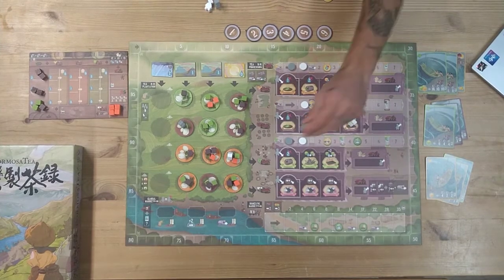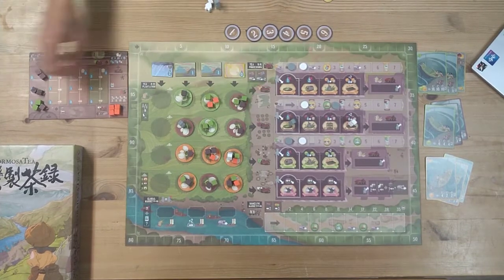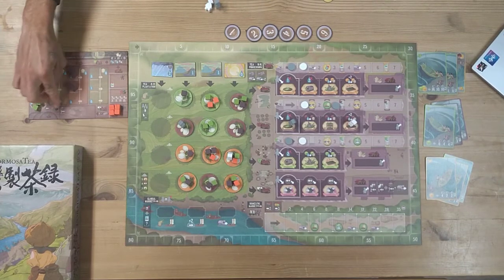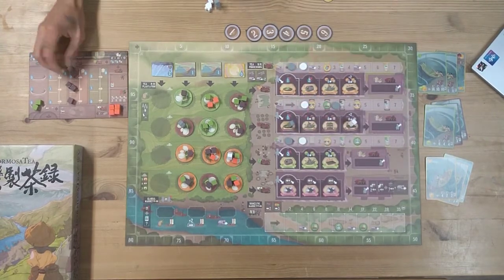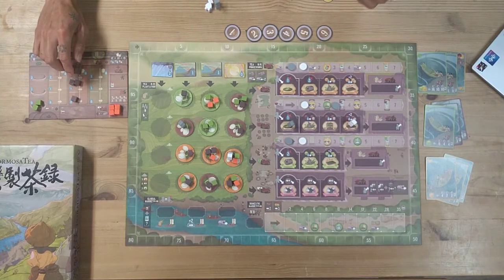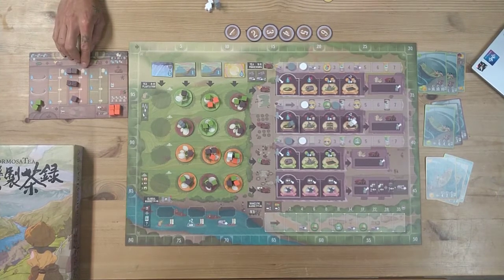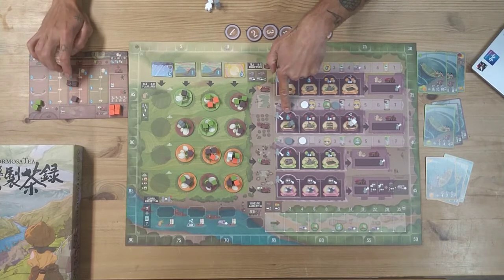I can place my worker here and it goes into the factory. The tea that was in my basket is black tea, so I can place it in the corresponding rows of my factory. In the factory I'm going to take actions to process the tea. The tea has a level of humidity but it's not great, so you need to dry it. This action gives me the right to take a cube down one spot.